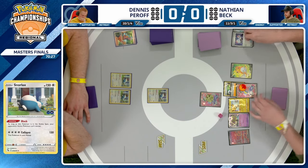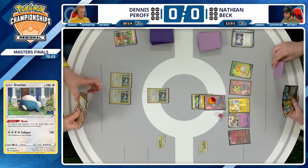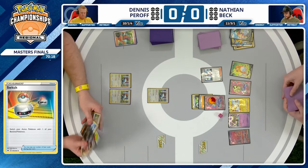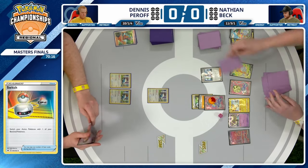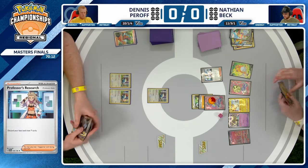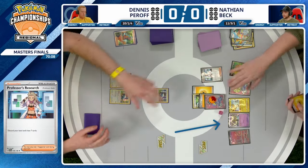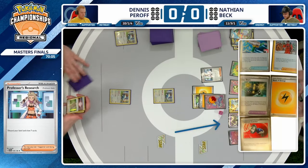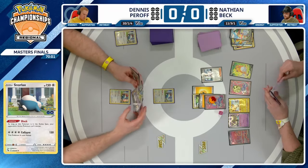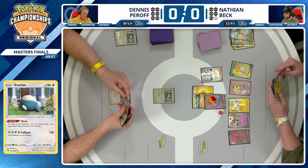Dennis has that Lost Vacuum in hand, but not using it to get rid of something like the Squawkabilly ability means it's going to hit the discard pile. With the full bench right now, it's not too bad. The thing that could come up is if Dennis uses a Countercatcher to bring up a Spiritomb — the only real way Nathan has to move that out of the active is to use its Fade Out attack, which pops it back into your hand. But if it comes back to your hand, that leaves an opening for Dennis to go for something like Echoing Horn.